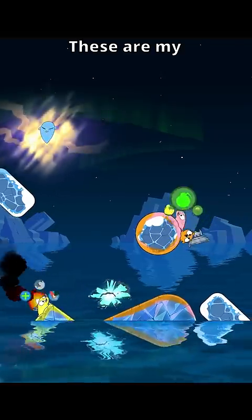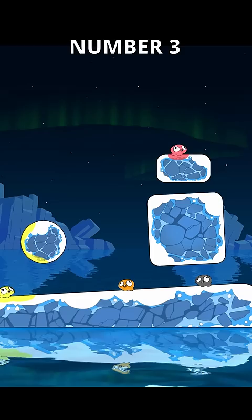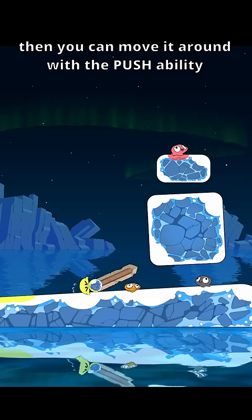These are my top three favorite strategies in my game. Number three: attach a spike to a small platform and then make it even smaller with the shrink ray. Then you can move it around with the push ability, and since it's so small you move it around really fast. I love doing this, it's so funny.